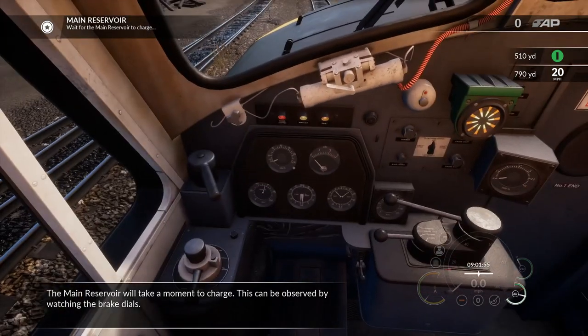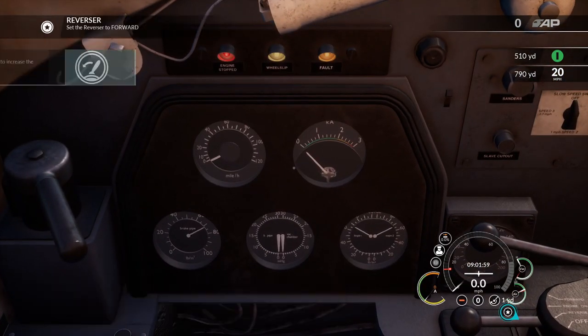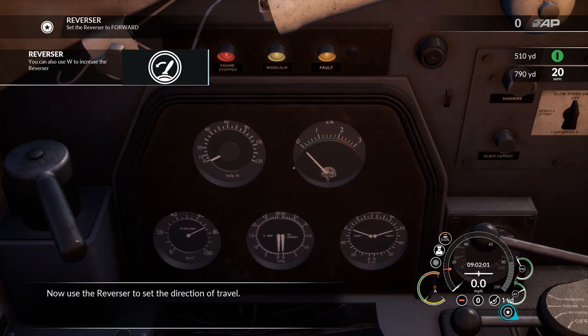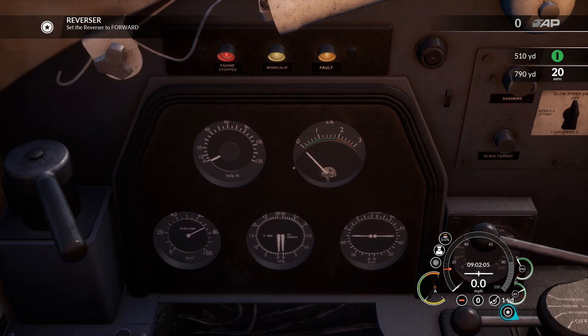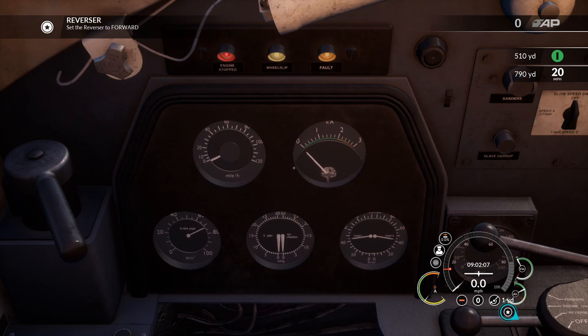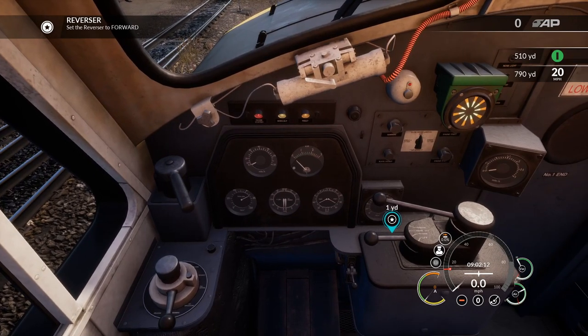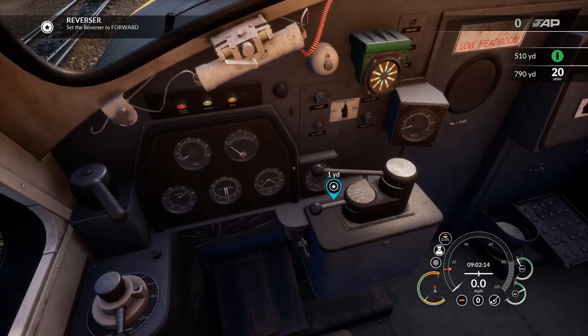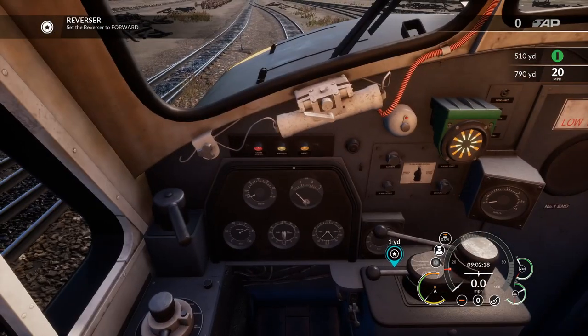The main reservoir will take a moment to charge — this can be observed by watching the brake dials. Now use the reverser to set the direction of travel. I'm not really 100% sure what I'm looking for on the dials here, but he's asked us to move the reverser to forward. I'm not going to use the mouse; I've got a joystick for that. So let's set the reverser to forward.